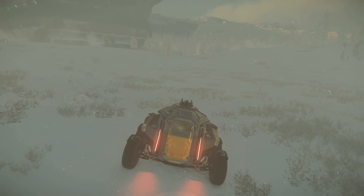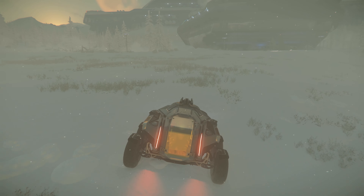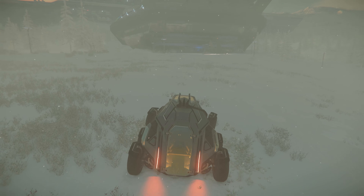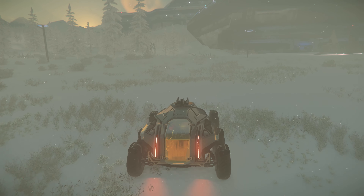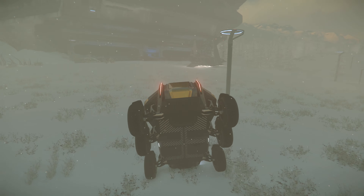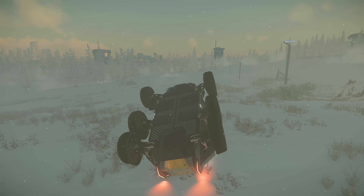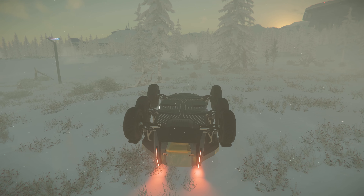The next update I was excited to test out was the improved wheeled vehicle physics. CIG has been doing a bunch of work to try and make vehicles feel heavier, not flip over as easy, and feel more realistic. But I don't know if they typed in the wrong number right before compiling this patch or something, because it's got some issues.